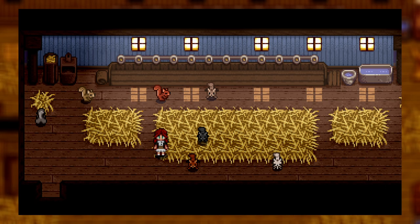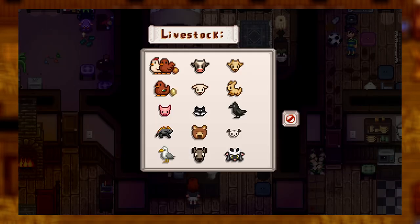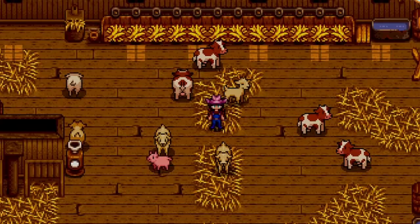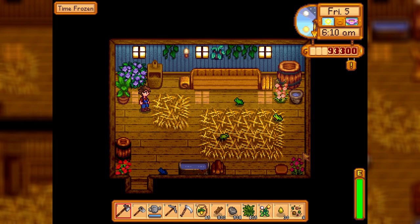Coming up next we have the Squirrels mod. This mod adds in squirrels as a new farm animal along with a few new recolors. The squirrels hunt out hazelnuts daily and if really happy they can even bring you some special seeds. I love the idea of an additional animal that can get a different kind of material for you.